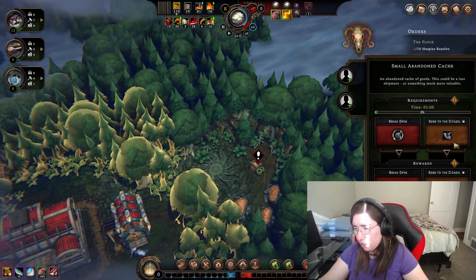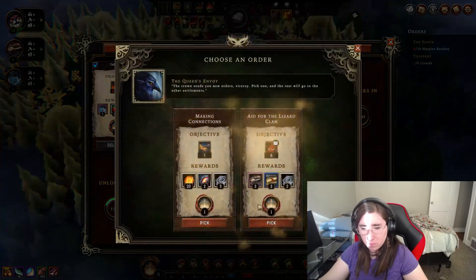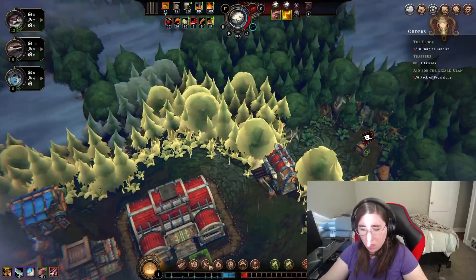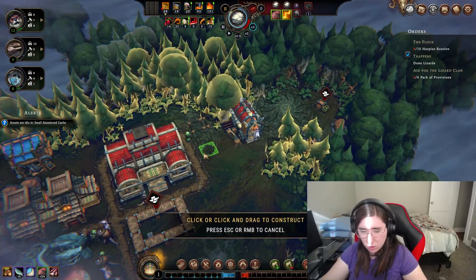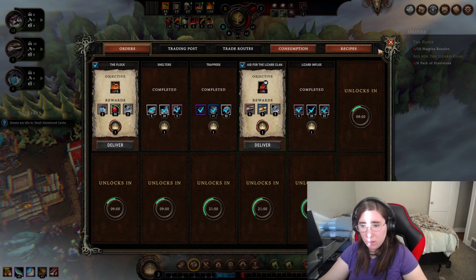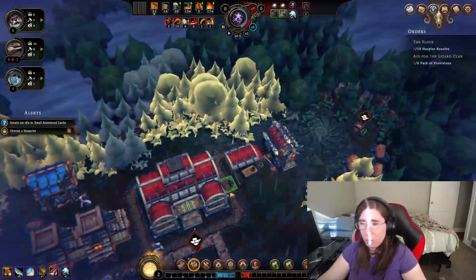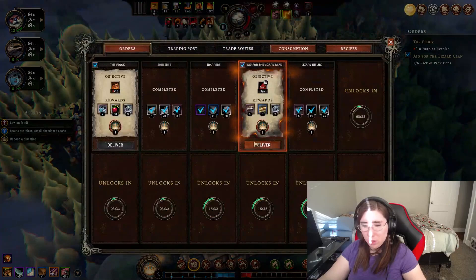Break abandoned cache. I'm going to say send because I could always use some tools. Let's see if we have a makeshift. We'll put it there, we'll deliver that. We need three more packs of precision. Ten harpies. We're going to deliver that.